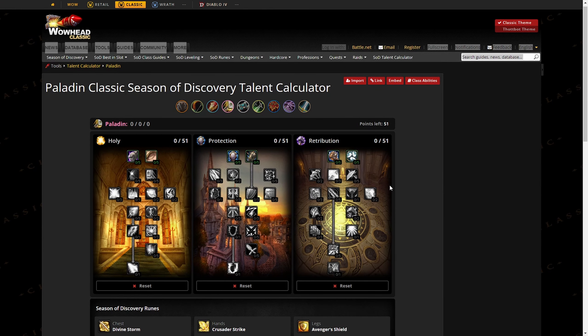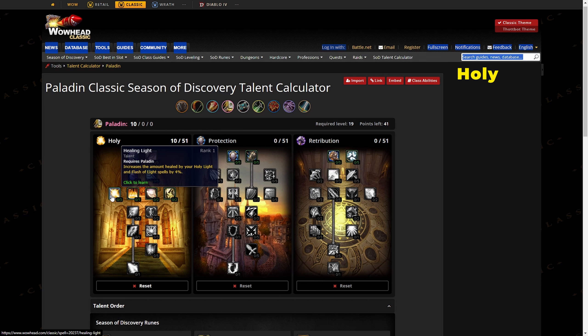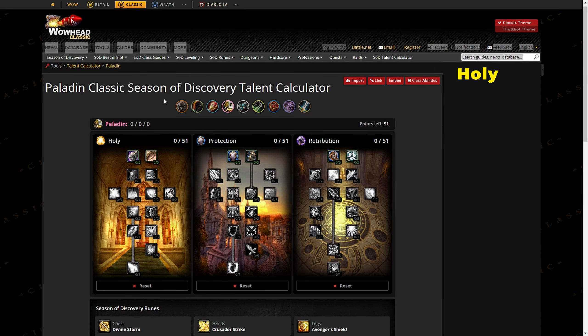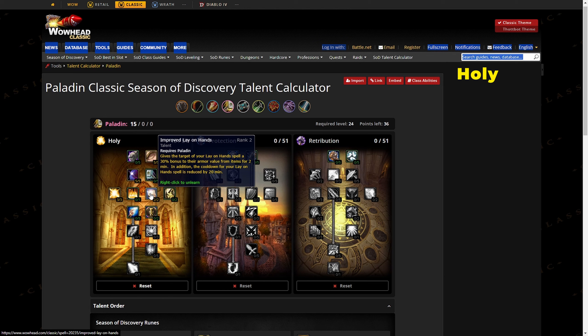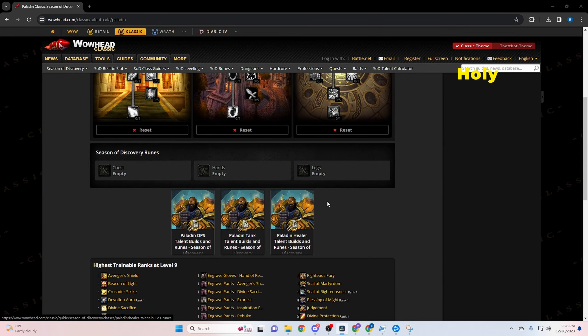Now for holy paladin talents. For PvP, put five points into Divine Intellect, five into Spiritual Focus, three into Healing Light, one into Consecration (useful against stealthies or flag-runners in battlegrounds), and your last two points into Lay on Hands or Unyielding Faith. For PvE — dungeons and raids — put five into Divine Intellect, five into Spiritual Focus, three into Healing Light, two into Improved Lay on Hands, and your last point into Improved Blessing of Wisdom.